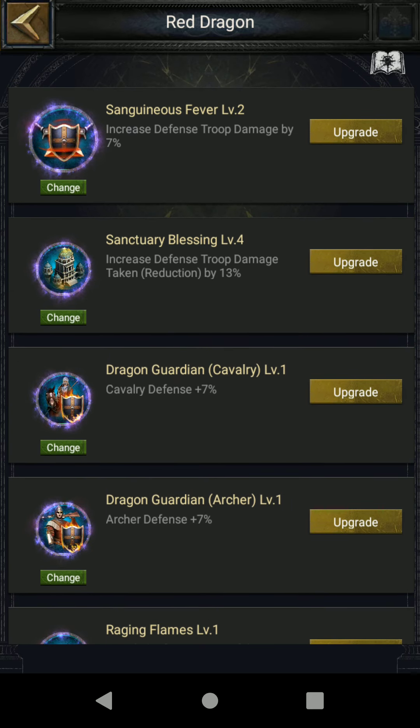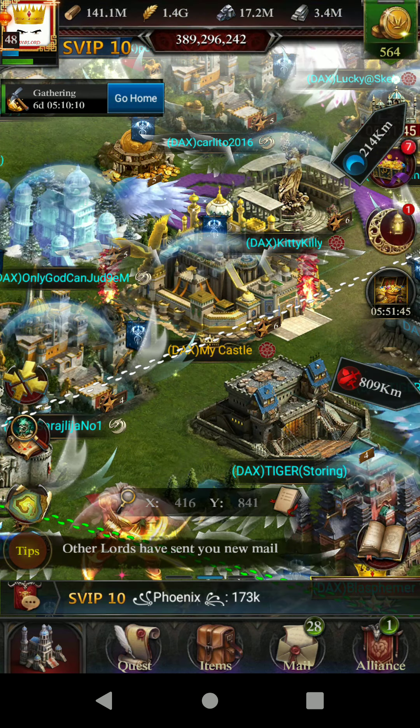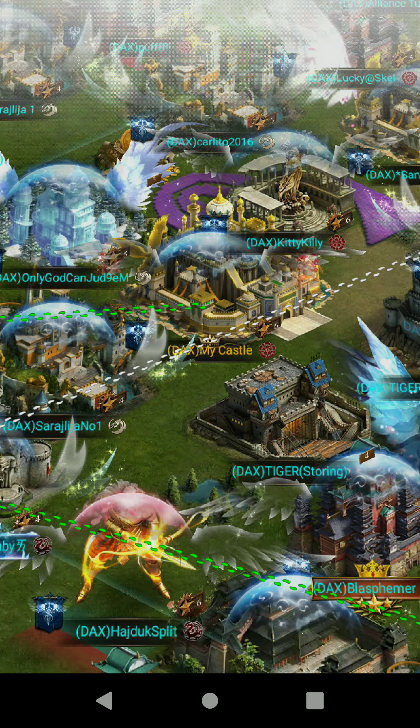About Dragon — for example, I have a Red Dragon who I set as the guardian in my castle during the Dark Knight, because he gives me good points in defense. This is one of the biggest things you must do in your castle before we start Dark Knight.